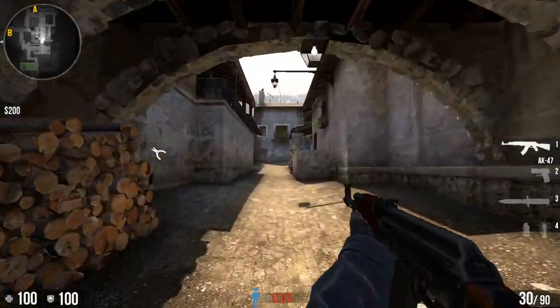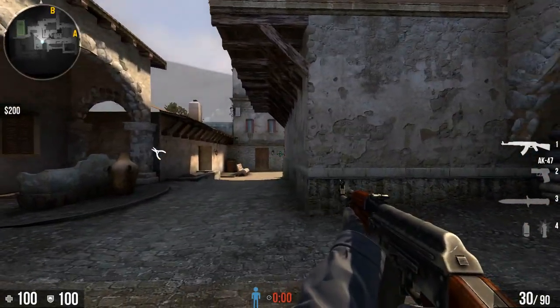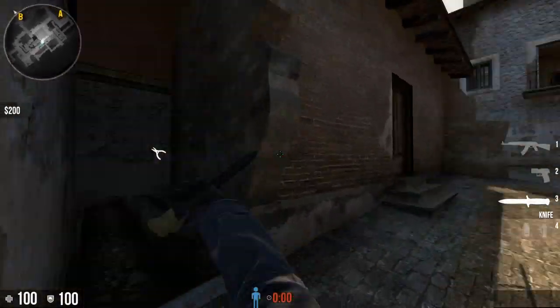To activate this feature, you're going to open up console and type in cl_crosshair_draw_outline 1, then hit enter. Now you can see there's black lines just outside of the crosshair, so it looks really nice and you're able to see it a lot more vividly on small crosshairs.